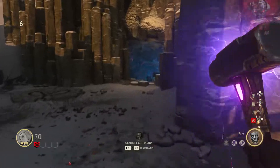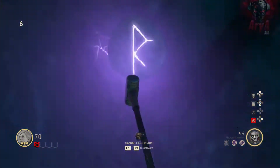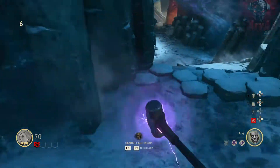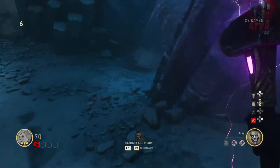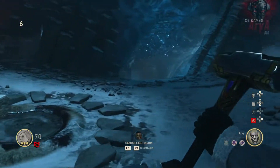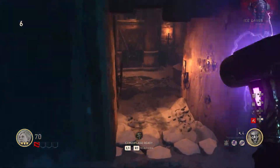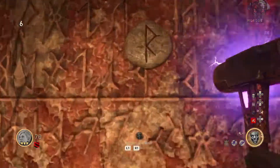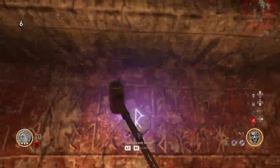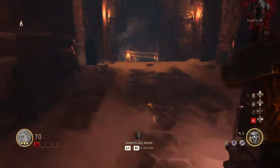Now make your way to the spawn room. On the left side of the teleporter on the wall there will be a glowing rune which you need to melee with your hammer. Then quickly make your way to the ice caves — right here on the wall there's another rune which you need to melee to transfer the charge from your hammer to the room. If you take too long the charge will disappear and you'll need to go back to spawn and repeat. From here you can melee the rune to transfer the charge back to the hammer, then take it down to the morgue and transfer it to the rune there.